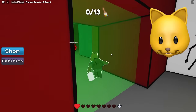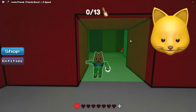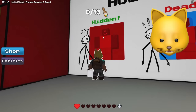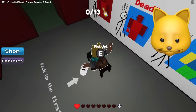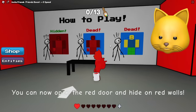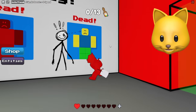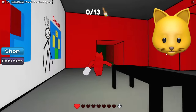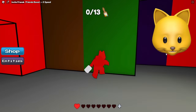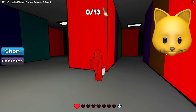I can hear it. So is it like a slender-type character here? It's everyone's playing it currently — just like the Cheese Escape. Hidden red on red. What color am I though? But can I stay black, or can I? Oh, you can now open the red door and hide on red walls. It turns me red when I'm carrying red paint. If you're not colored and you're on a wall, you're dead. And if you're on the wrong color, you're dead. That's not the right color. So here's red. Got it.